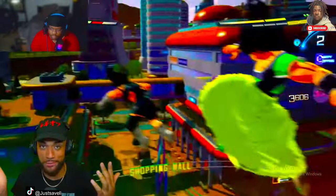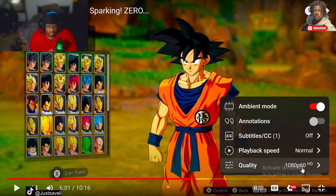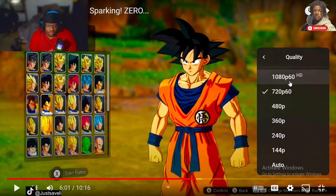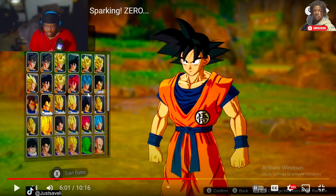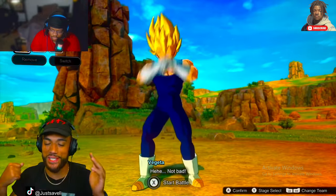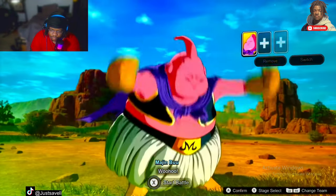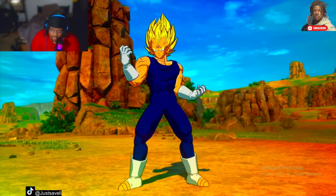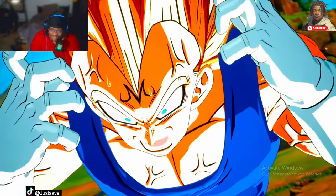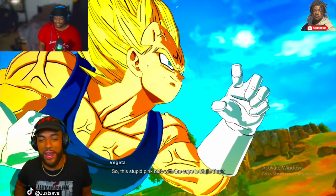That pretty much wraps up the Broly versus Vegeta fight — let's jump into the next one. I feel like the quality on this video is decent but could be better. Anyway, Vegeta is my favorite character of all time — and specifically this version has always been one of the coolest versions of Vegeta ever. We're going to pit him up against Fat Boo and jump straight into it. Look at the beginning sequence for Vegeta — I'm telling you, all of them have crazy animations.